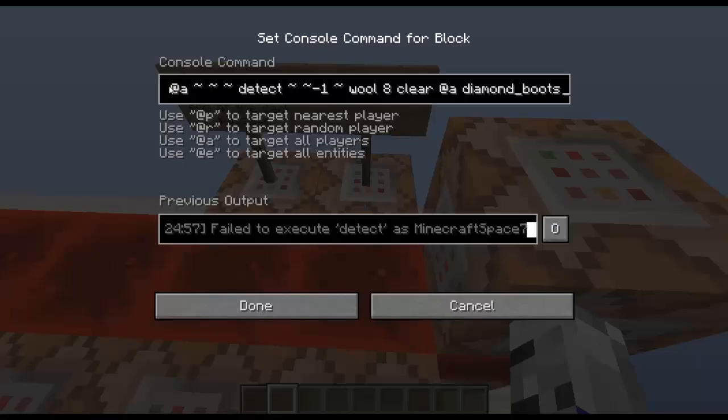Here's the unequipper. It does the same thing — it detects under you for gray wool, and then all it does is just clear the player's diamond boots.